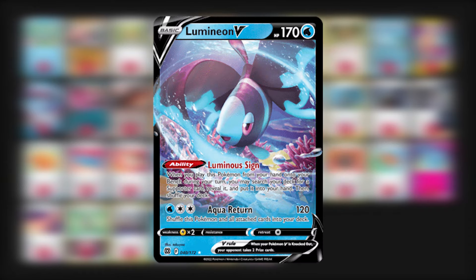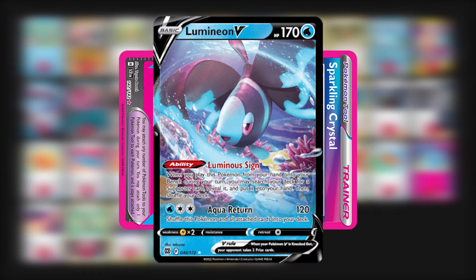Next we have Wellspring Mask Ogerpon EX. It's mainly there for its first attack, Sob, which prevents your opponent from retreating their active Pokemon next turn. It's good against decks that don't have a lot of switching options. You can also attack with Lumineon V — with Sparkling Crystal attached, just use a Double Turbo, which does 120 minus 20 from the Double Turbo, and then you shuffle Lumineon and all attached cards back into the deck.